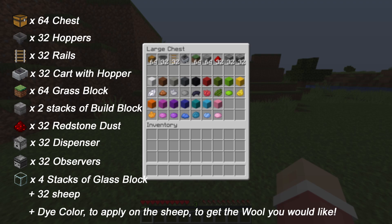The materials you need to build this farm are 64 chests, 32 hoppers, 32 rails, 32 carts with hopper, 64 grass blocks, 2 stacks of building blocks, 32 redstone dust, 32 dispensers, 32 observers, 4 stacks of glass blocks, 32 sheep that you can bring with leads, and dye color to apply on sheep to get the wool color you would like.